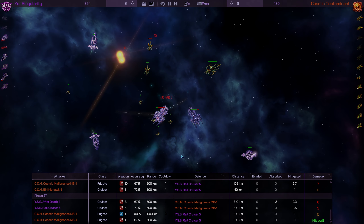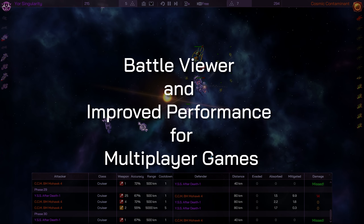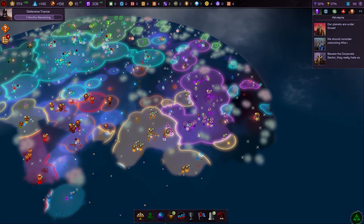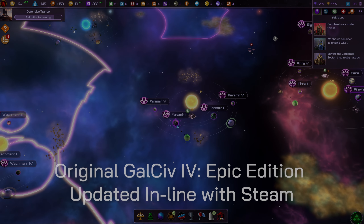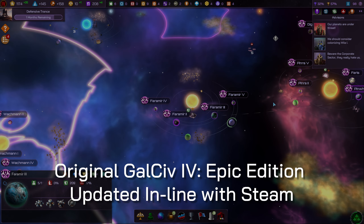For those of you who play multiplayer games, you can now watch your fleets engage in combat, blow by blow, in the Battle Viewer. We've also increased the performance of multiplayer games. We've updated the base game Epic Edition to include all the latest user interface changes and gameplay updates, minus the paid content from the Supernova Edition.